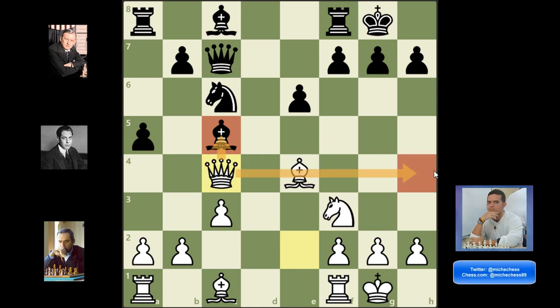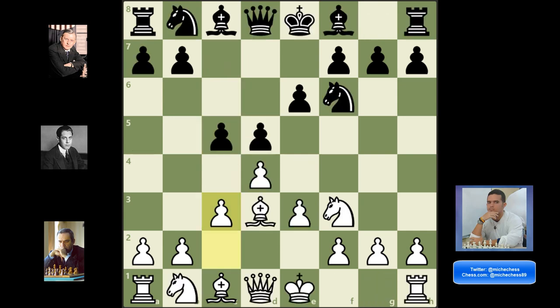There are some ideas with the queen going to the king side over the fourth rank. In the game, bishop to d6 — and this is a good moment for a Greek gift sacrifice. Hey guys, welcome to a new video!